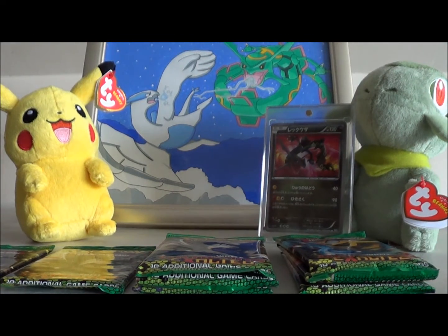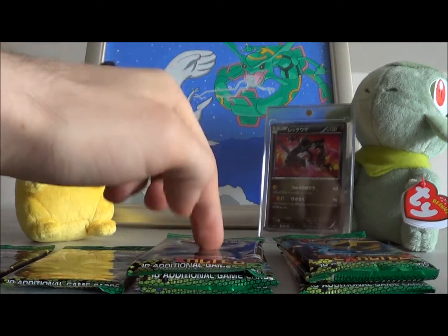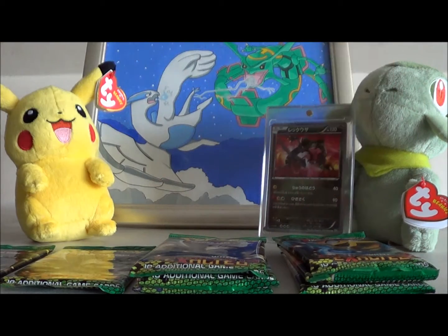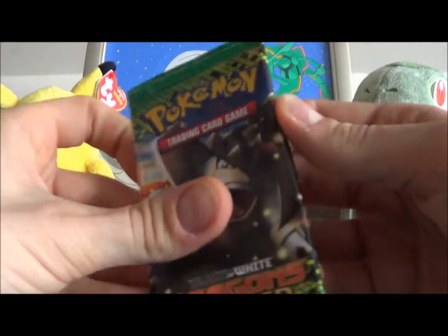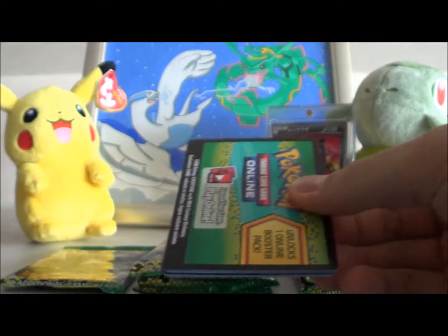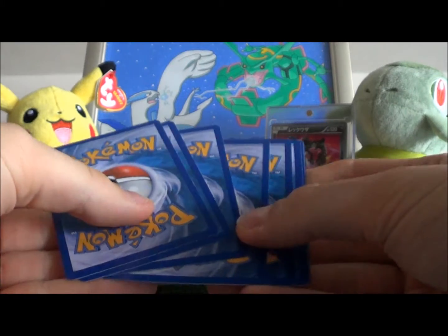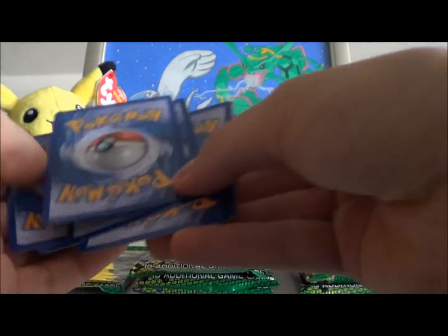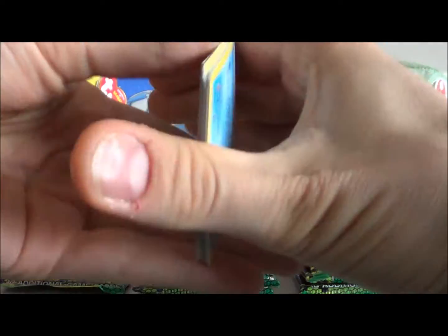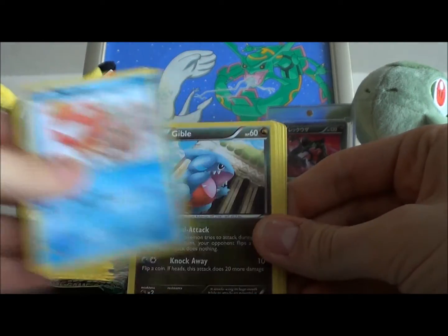And the Scolipede, and my favourite one the Chandelure — probably one of the best Black and White Pokemon there is. I've split these up to show which pack each came from: the Excadrill one, Lilligant one, Scolipede, and the Chandelure one. As usual the code cards are given away — first comment can have them.